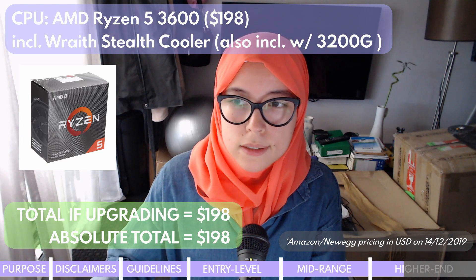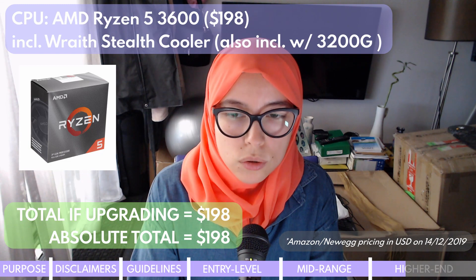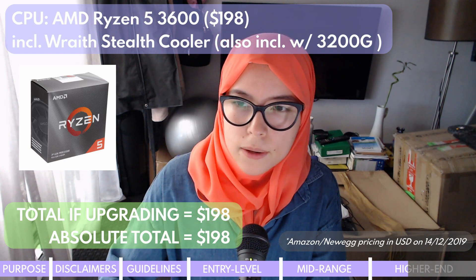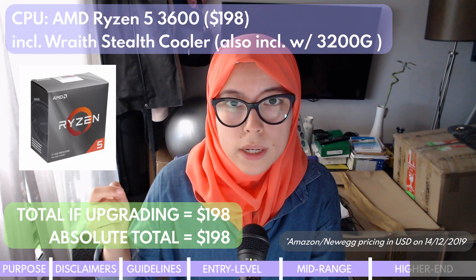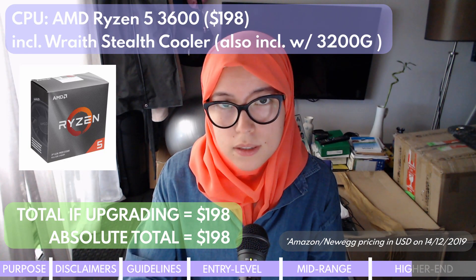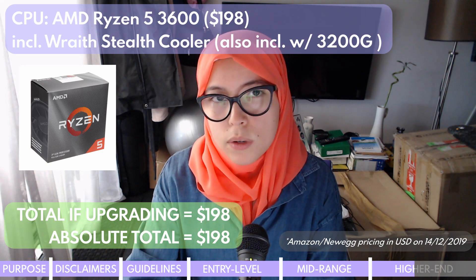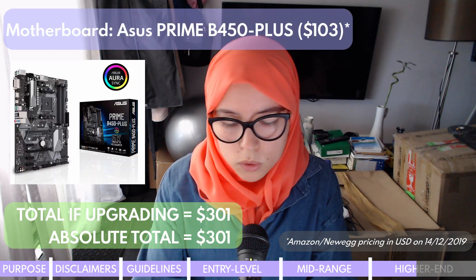Starting with the processor: the AMD Ryzen 5 3600 with Wraith Stealth cooler. You get both a processor and a cooler, which saves you the cost of buying one separately. This CPU has shown high value across many reputable hardware benchmark reviews and is going to allow you to process multiple things more efficiently, meaning you'll actually be able to both play The Sims 4 and stream it simultaneously. There's also enough power here for video editing.